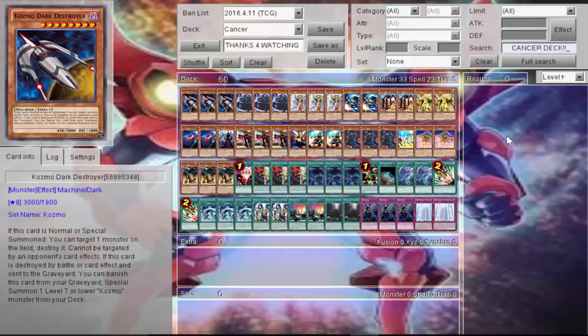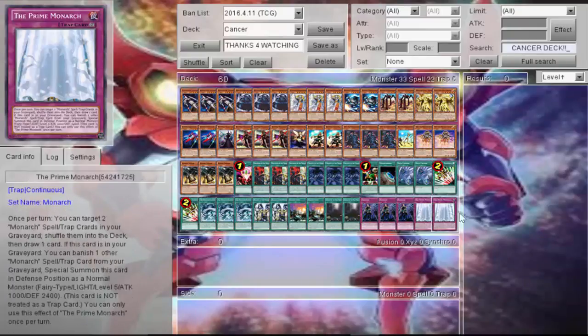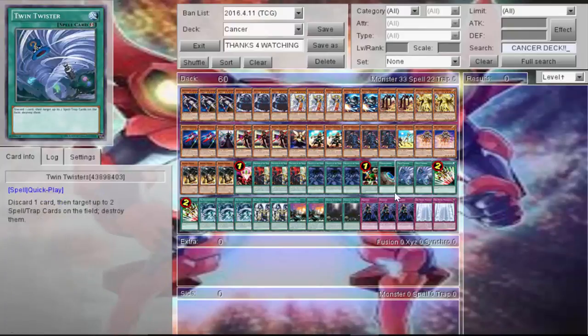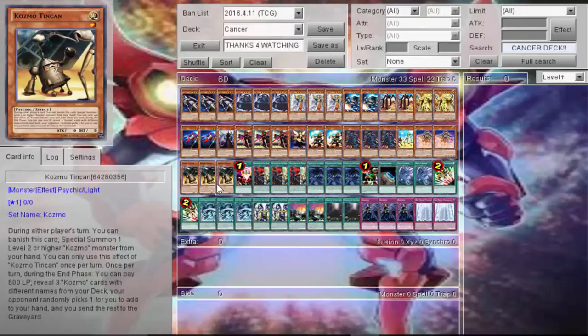Here it is — Pure Cancer. I'm sorry the deck profile looks a little squashed; that's a problem with doing this on DevPro. Cards just look squashed. I don't own these cards in real life. It's not that expensive — the most expensive cards are probably Cosmo Joe, Tin Can, and Twin Twisters.